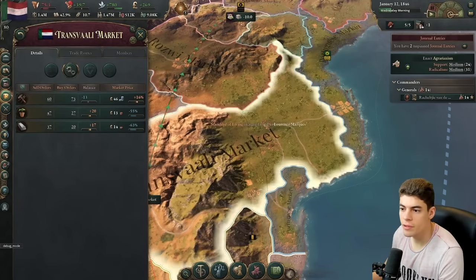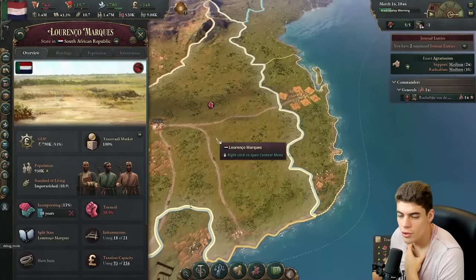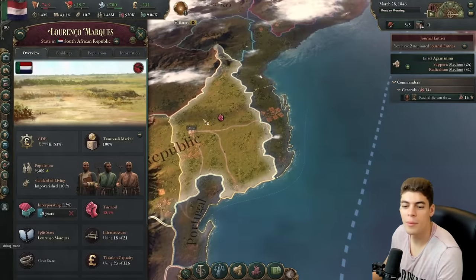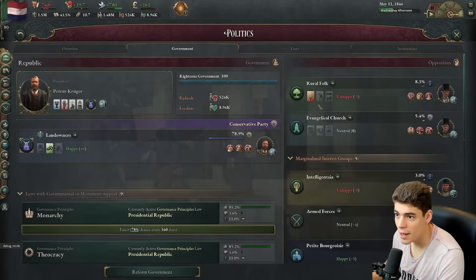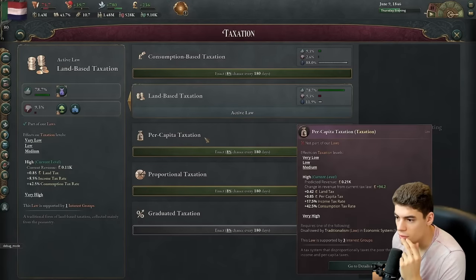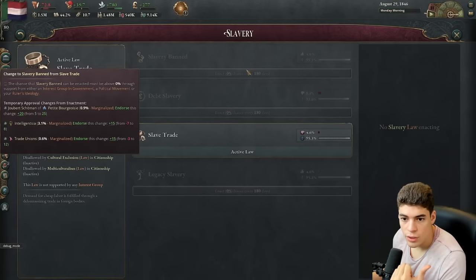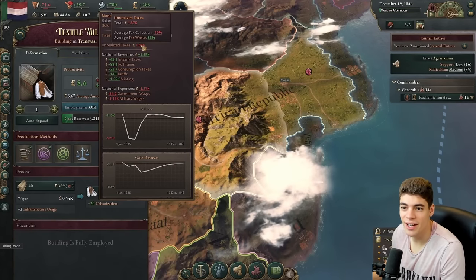GDP is at number 50 worldwide. We are controlling a state that has 53% of our GDP and also most of our population. Rural folk are unhappy. I want to bring the rural folk into power and then start doing some stuff. Can't ban slavery. Who would be fine with me banning slavery? Petit bourgeoisie — they're all marginalized, that's the issue. Another 1.86 in unrealized taxes — that's such a good tooltip.